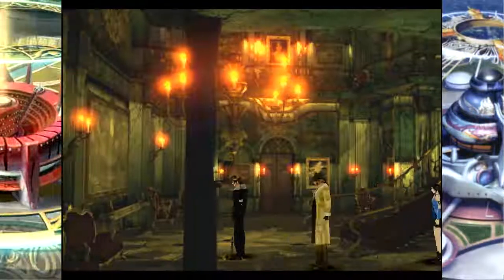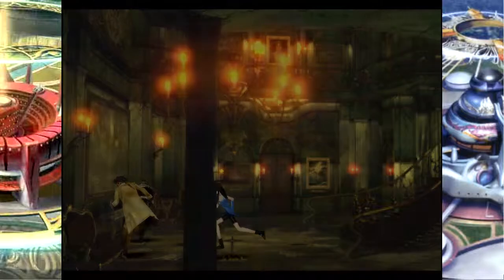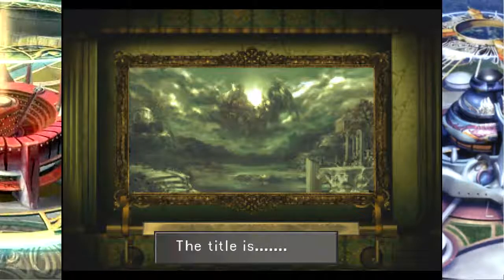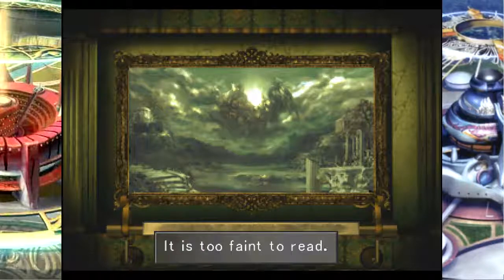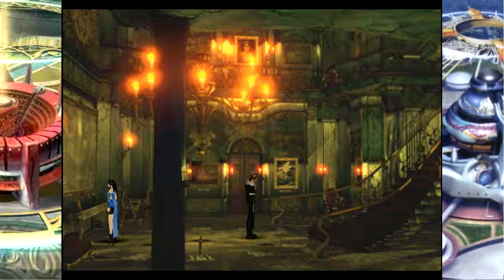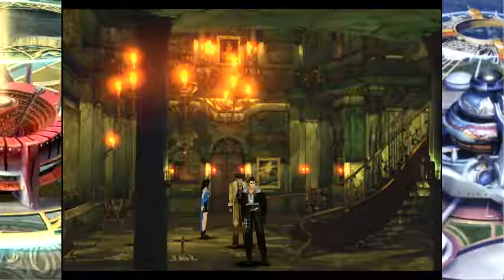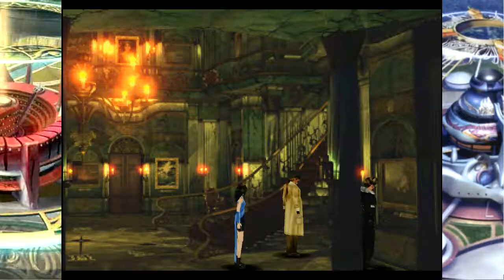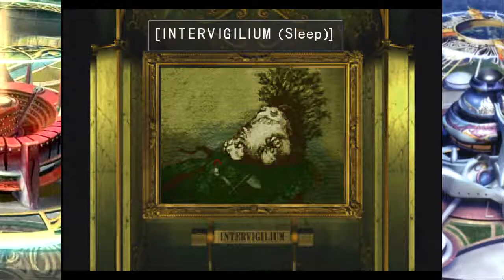This room is filled with paintings. The goal is to determine the title of this painting by using pieces of titles of all the other paintings in this room, plus one or two other hints. We need to start by looking at paintings. There are a total of 12 paintings in this room.